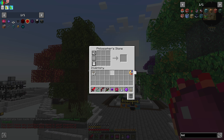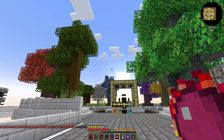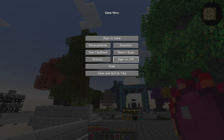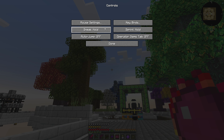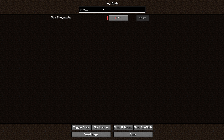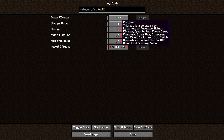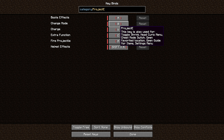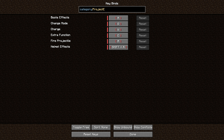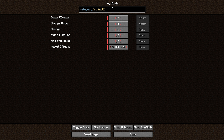By default, we can press C to open up the Philosopher's Stone's grid. We can do other things with this too — it is in cube mode. To cycle modes, I need to open up keybinds. Looking at Project E keybinds: boost boots effects, change mode is G, extra function is C, and fire projectile is R. What is using the key C right now? Crafting grid — just a regular crafting grid.